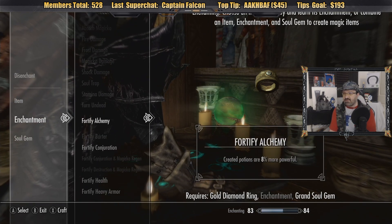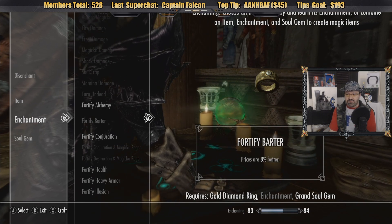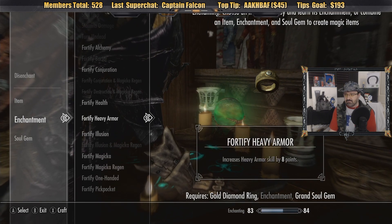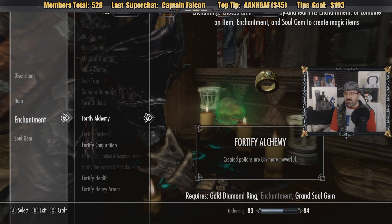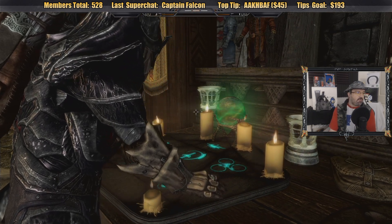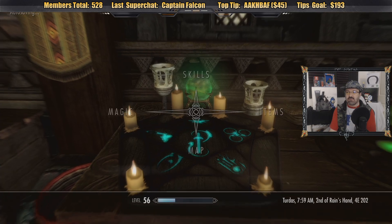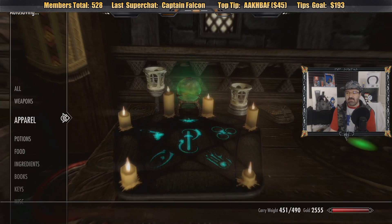Enchantment — what do we put on this thing? It doesn't really matter, right? They're all the same value, and I'm only doing this to sell. Oh wait, I was going to say — don't I have equipment I can put on to buff it? I don't think I do now that I'm thinking about it.